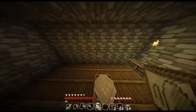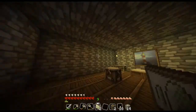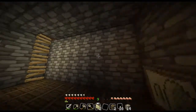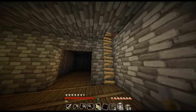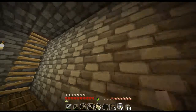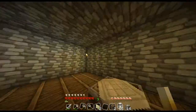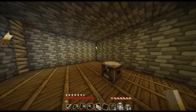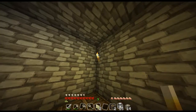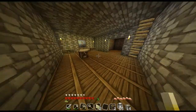Let me place some torches on this wall here. Place a torch there and there, and then a torch here. That's pretty good, I think. Okay, I think that's good.